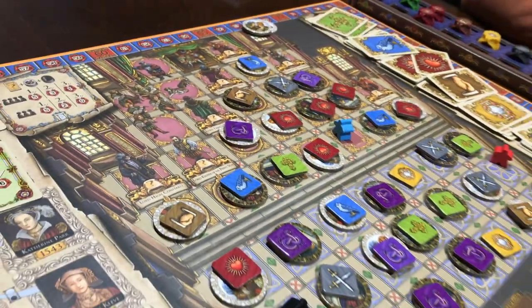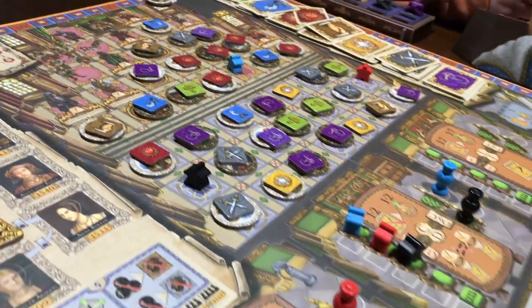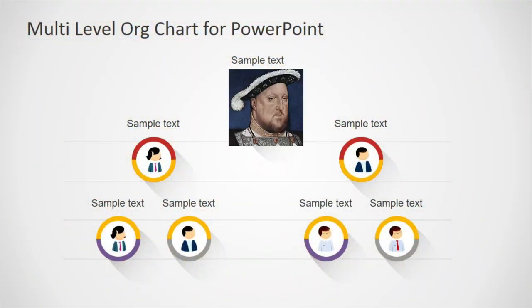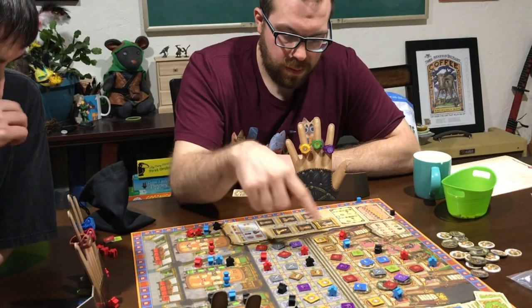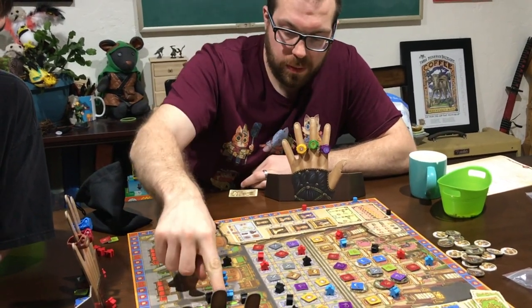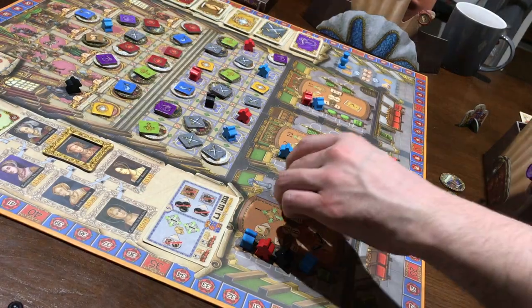The Court of King Henry VIII is a bit like modern bureaucratic infrastructure, except the head of the org chart happens to lob off people's heads. Tudor is a worker placement game whose central mechanics are a carousel of meeting rooms filled by your workers that are only meaningful if accompanied by a supervisor.